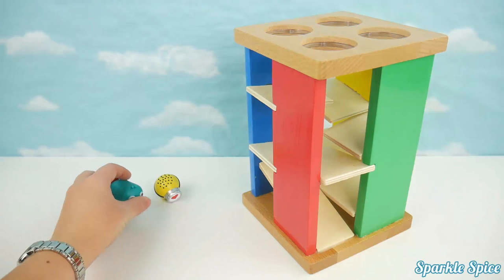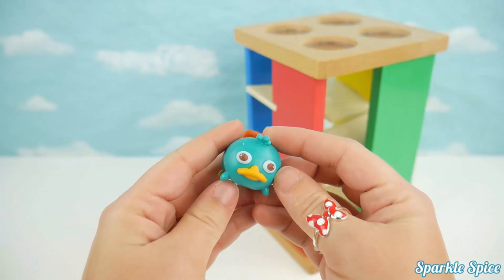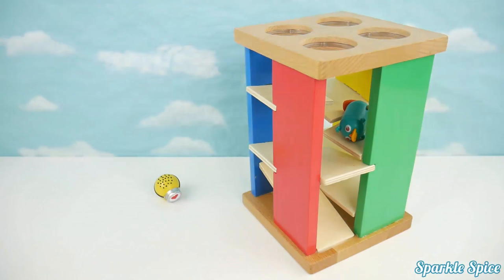Now we've got a Tsum Tsum character. This is Perry, and he's green with a brown tail and a yellow beak. Let's see if you can roll through our maze. Here you go. Oh no — I see Perry here. He didn't make it too far.